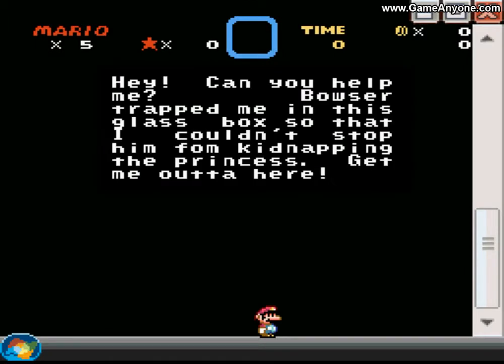The game opens with Mario asking for help: 'Bowser trapped me in this glass box so that I couldn't stop him from kidnapping the princess. Get me out of here.' And then I notice — it's a fucking Windows desktop! I just noticed! Okay, that was at least funny.